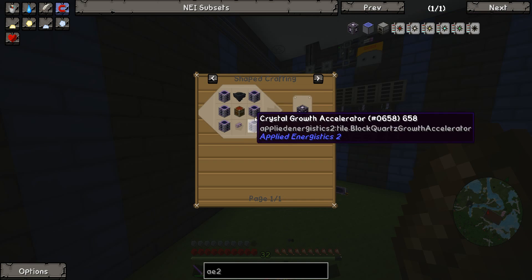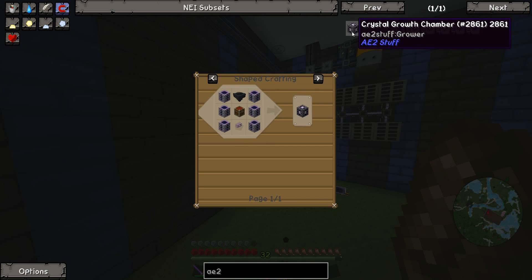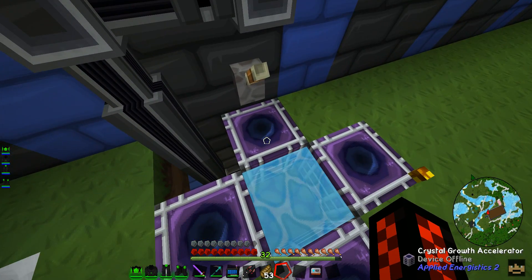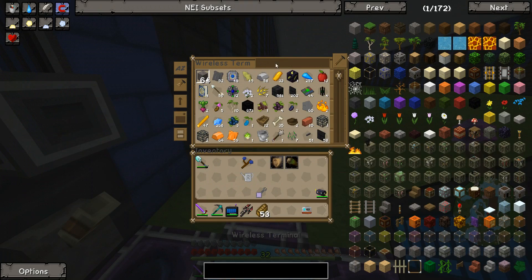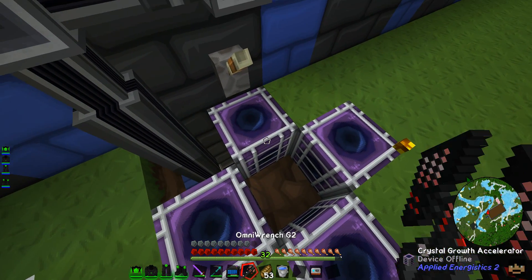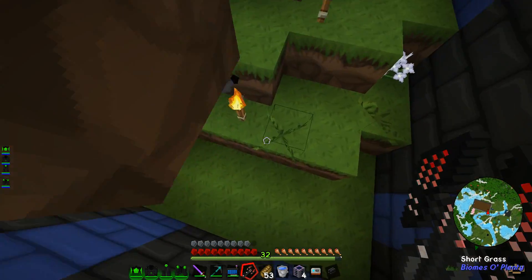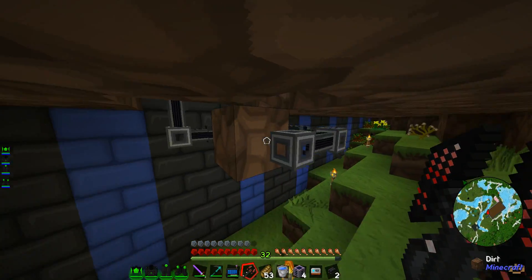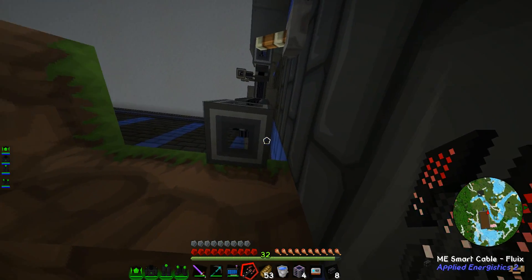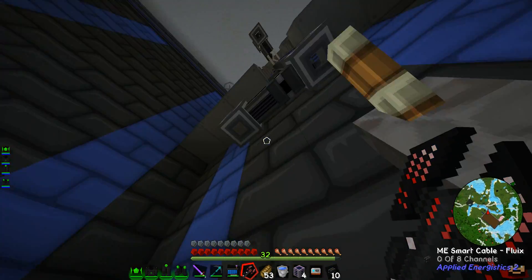But here we are — this is the grower, which is the crystal growth chamber, which is what I was looking for. It's basically one of these that you can pipe into, which is pretty good. I think it runs a bit faster than that. And it also doesn't drain power while it's not growing crystals, which it is always doing.